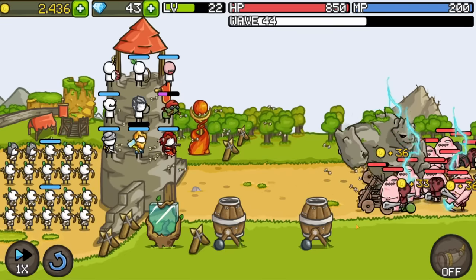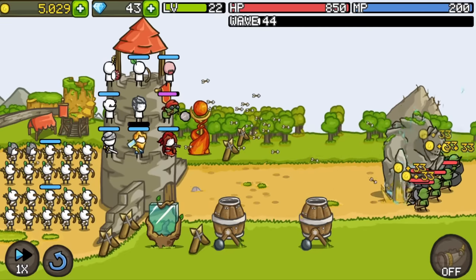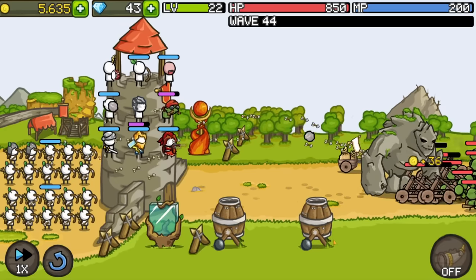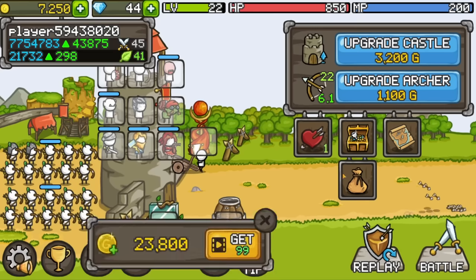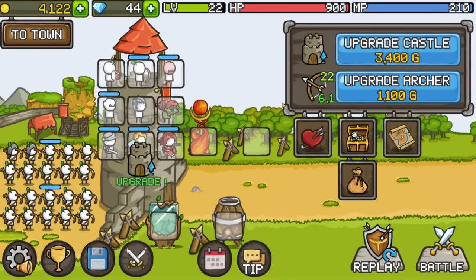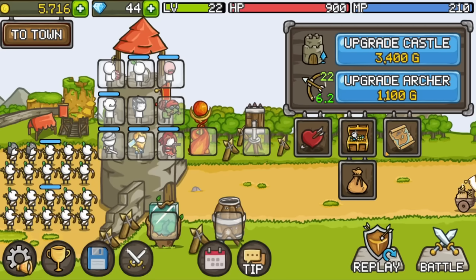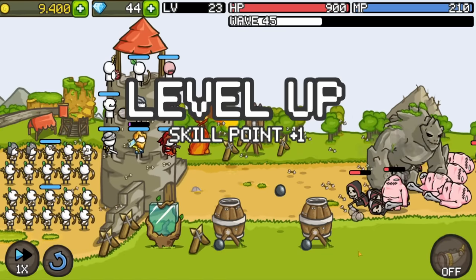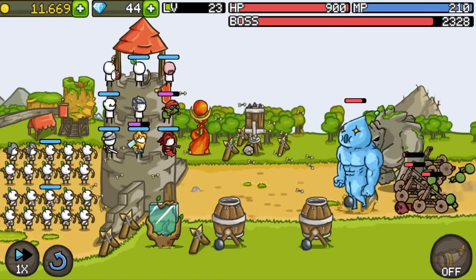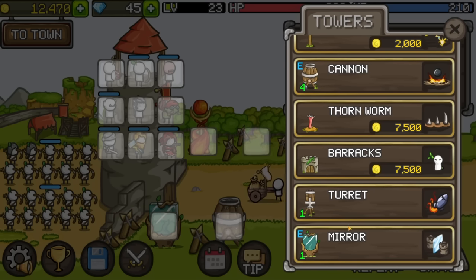Who needs a homing missile when you can have a series of cannons defending your tower? They're not getting nearly as close as before — I have so many explosions going on. The catapults aren't even a threat anymore. I need to upgrade my castle for more tower slots. This is wave 45 — I don't think the boss knows what it's in for. It's another one of those giga chad slimes, and he just gets melted instantly.